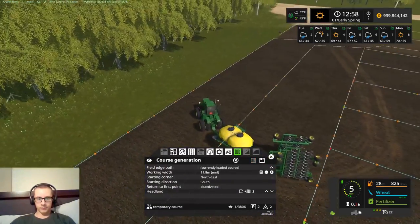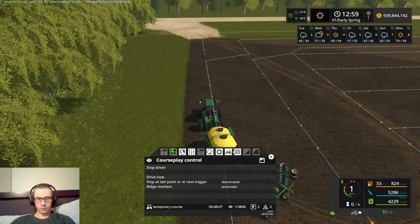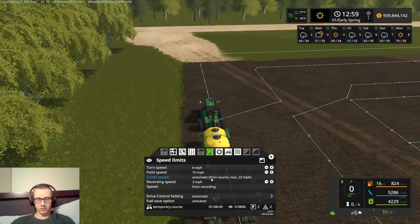So field 4 is the one we will plant. Let's set the field speed to 10 and turn speed to 6, and markers deactivated.